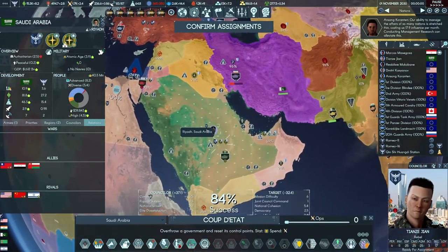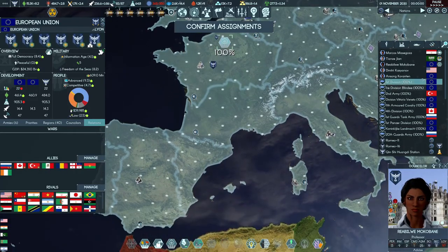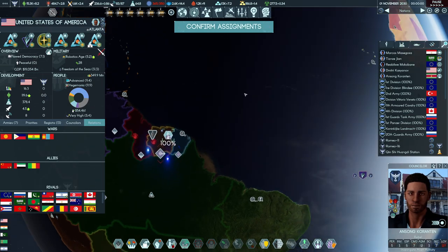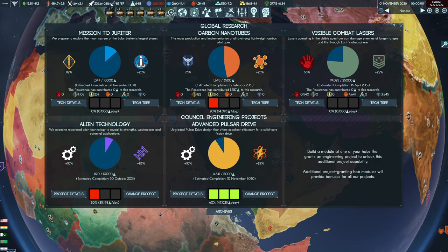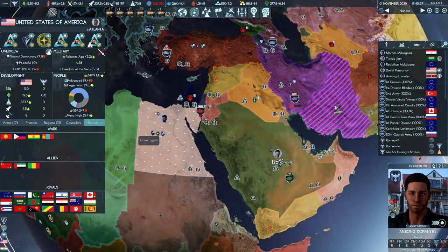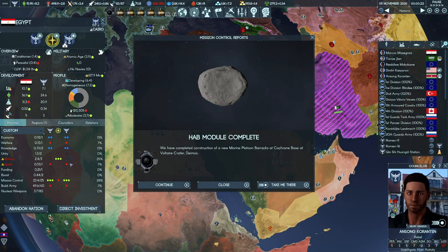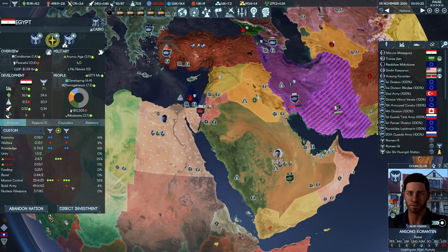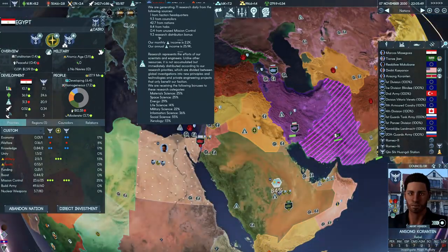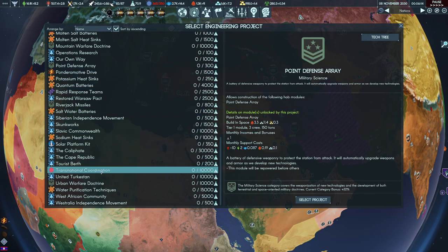Let's do a coup attempt in Saudi Arabia. You can advise the EU once more and keep building up public support in the US. You can go investigate more alien activity because that'll give us further bonuses in research — alien technology will be done again in November of next year. Advanced pulsar drives are now complete. That gives a lot of bonuses — keep that advice going as much as possible.